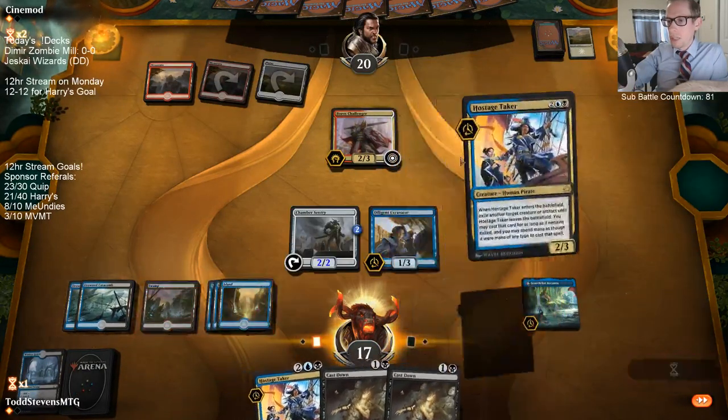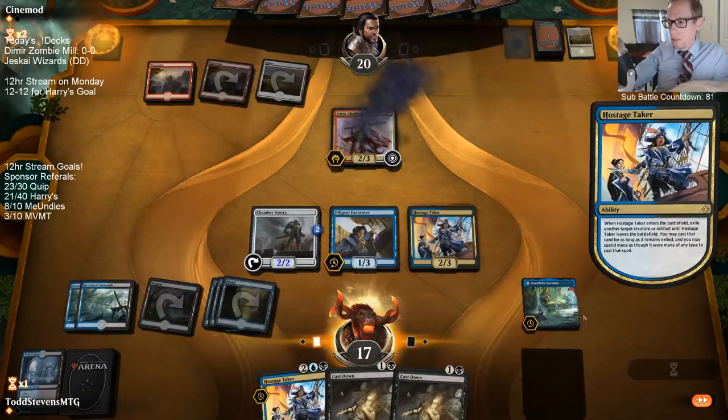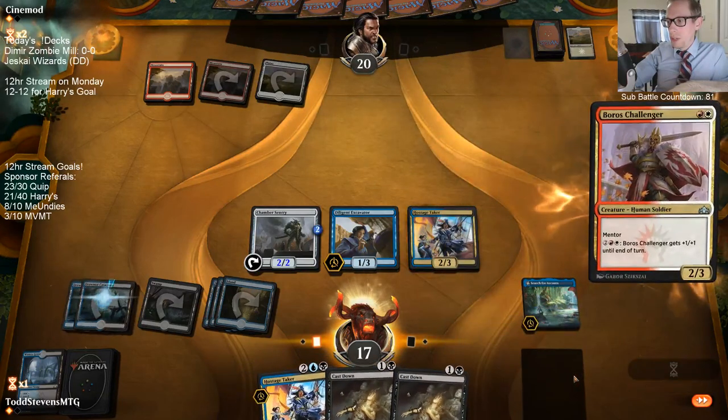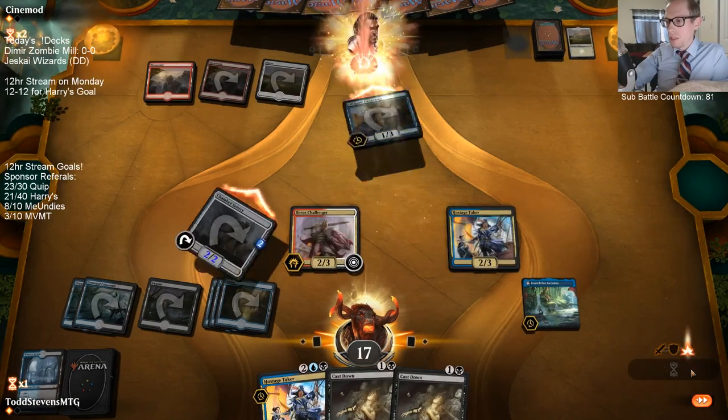Keeping that land would have allowed us to Hostage Taker the Challenger and cast it, but we still valued going towards finding our other two combo pieces and flipping Ascanta more. We drew another land so all good.